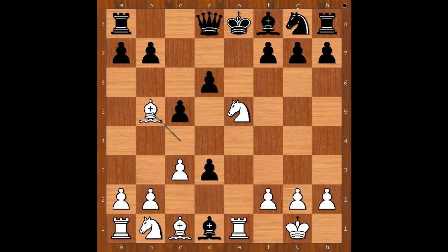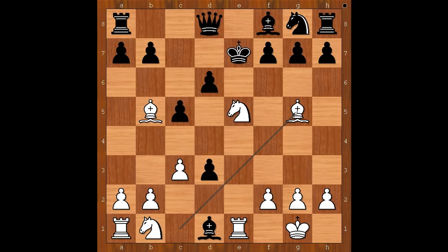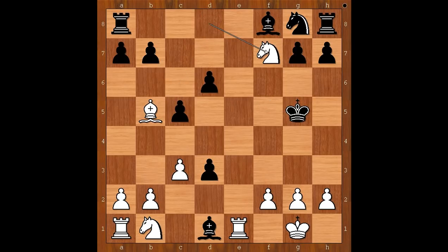William Potter played bishop to b5, check. King to e7. How to continue the attack now? William Potter played bishop to g5, check. f6. If king goes to e6, then knight to c6, discovered check, and after say king to f5, knight takes queen, king takes on g5, knight takes on f7, check — and white is winning.